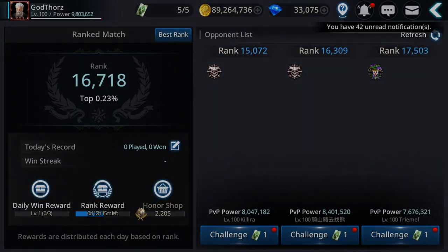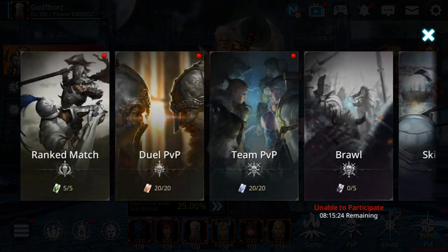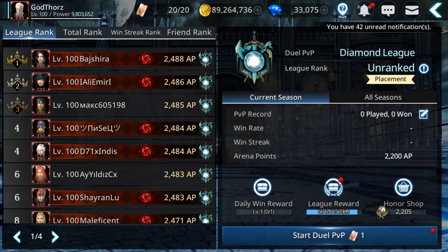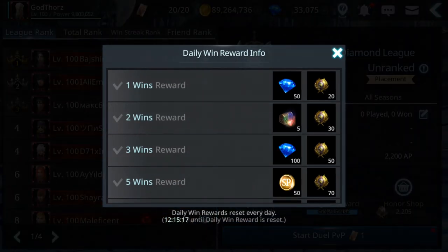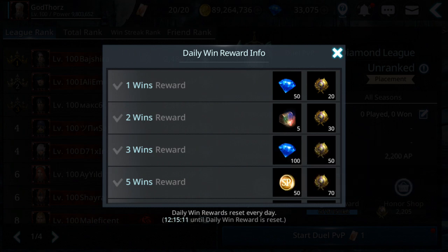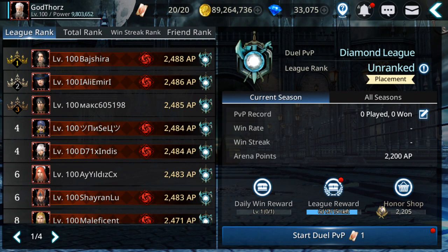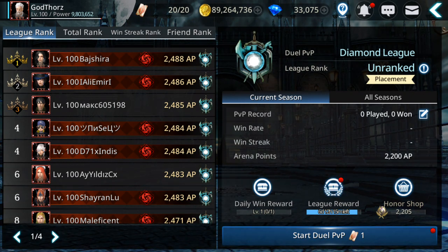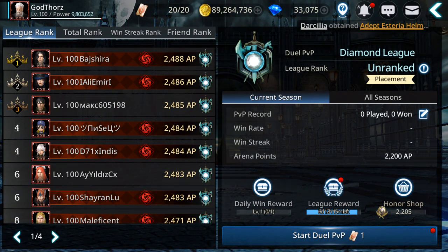Another good way is from duels. For one win you get 50 gems, for three wins you get 150 gems per character per day. If you get three wins on all six characters that's 900 gems every day. I suggest doing this — it's not that hard to get three wins.